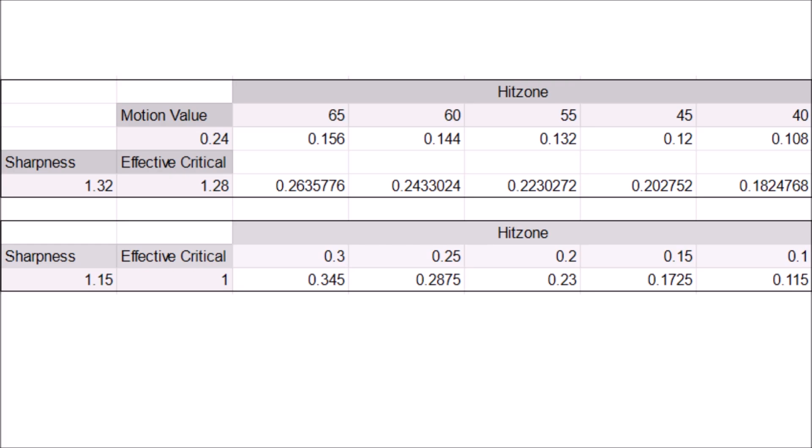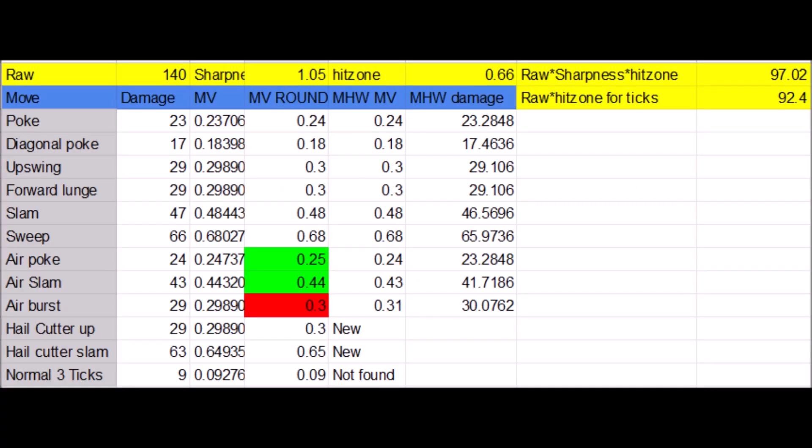That is about pokes. Slam and sweep have instead motion value modifiers of 0.48 and 0.68, which makes every point of raw do double and almost triple the raw values. The calculated raw modifier of 0.263 becomes 0.52 and 0.73, which are much higher than the 0.345 elemental modifier.